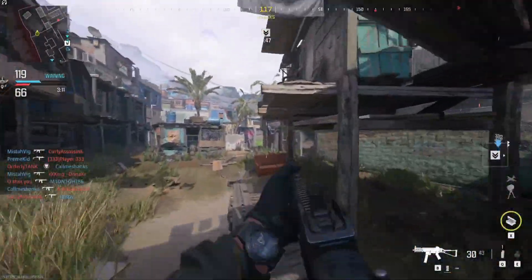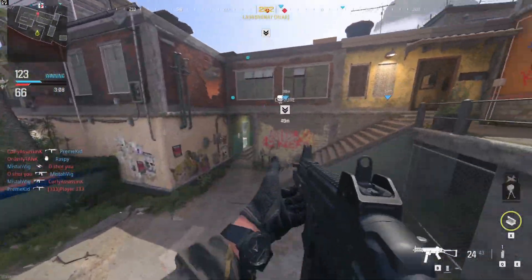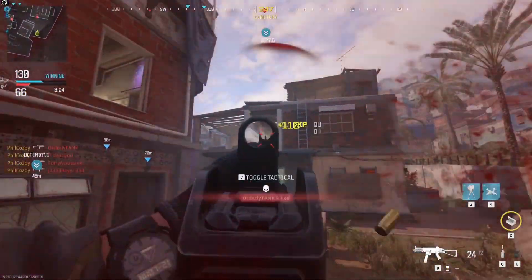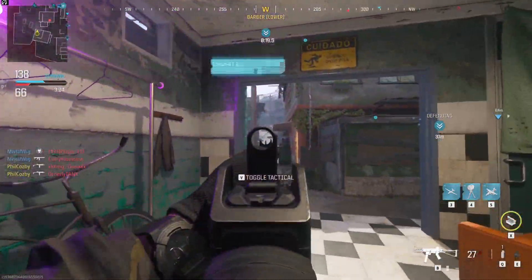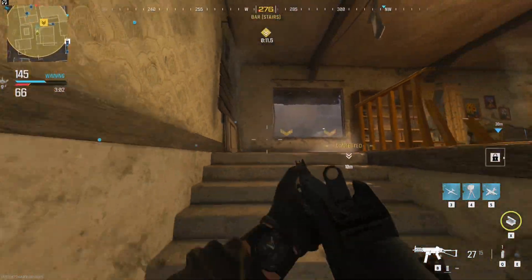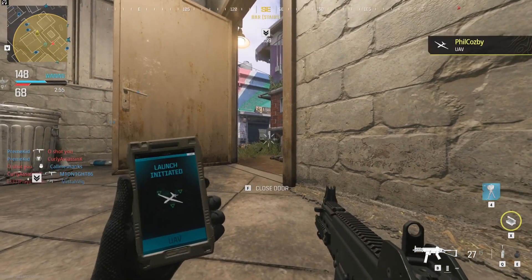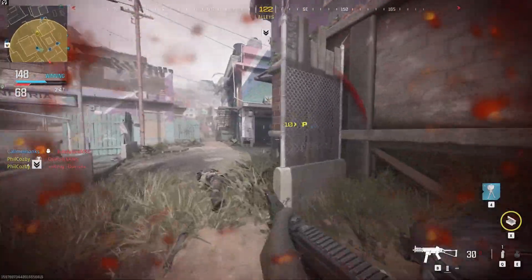Now the bad tab. The spawns, like most modern Call of Duty games, are absolutely atrocious. I was playing a match on Favela and spawned four times in a row only to be shot instantly within a second of spawning every single time. It's only happened a handful of times across my 20-30 games on the beta, but happening once is already bad enough. The spawn system as it stands right now is absolutely atrocious.